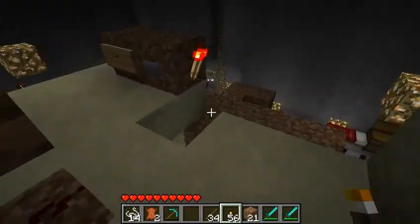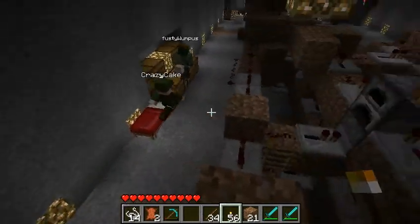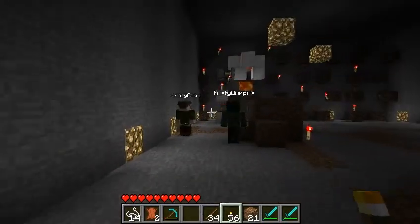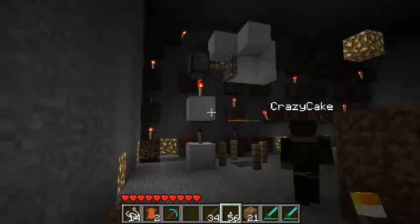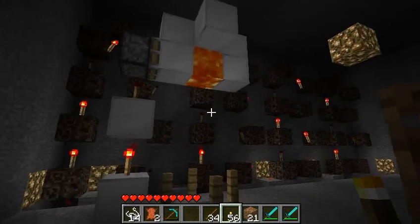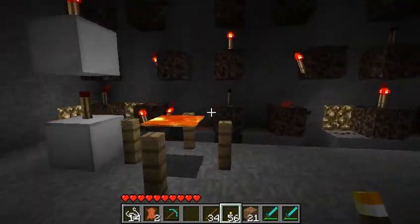Back there you can see one of my lava things. It's just dead simple. This is like a 37-node clock that I got back here. It just powers that piston at that interval.